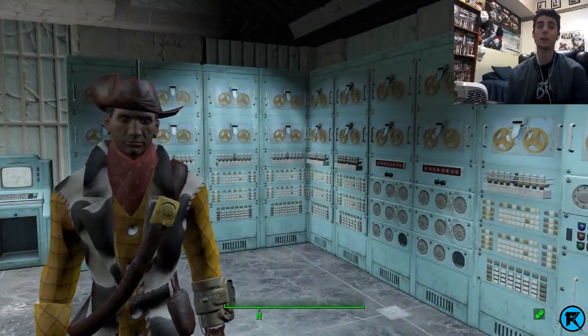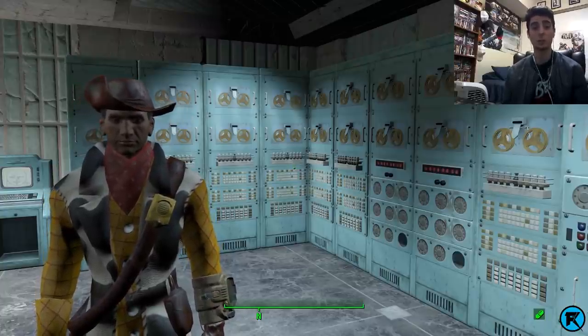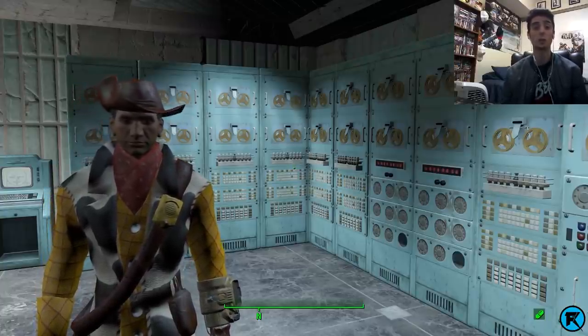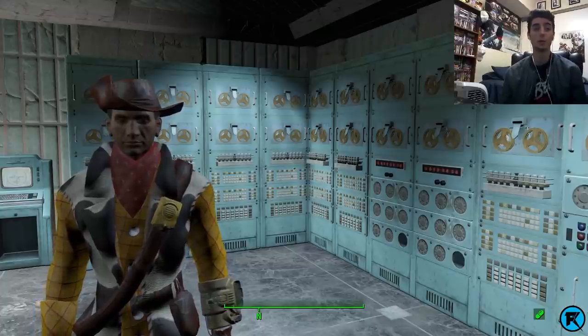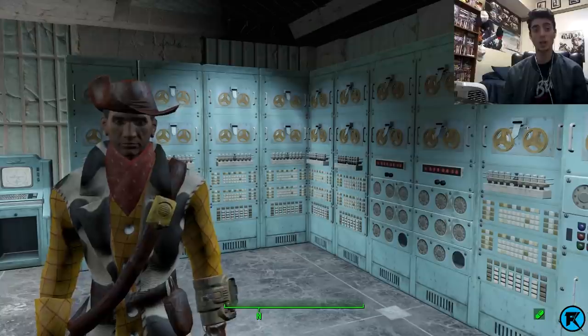Well guys, that was the Camp Navarro remade in Fallout 4 mod by Excaloraptor. Go ahead and check it out — link in the description if you want to play it yourself. It's just a new location in Fallout 4 with a bunch of Enclave soldiers. No quest, it's just a new location for you guys to check out. Thanks for watching guys, catch you in the next video. Peace.